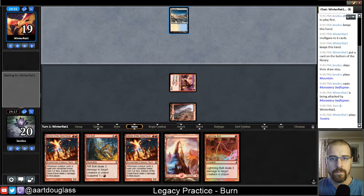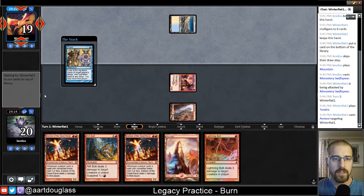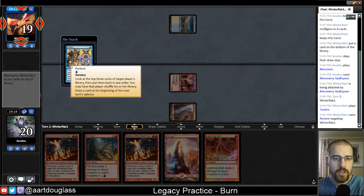What's good about having the two Eidolons is that if one of them gets removed — so for instance, it looks like we see a Tundra in play with Portent. That probably means that we're playing Miracles, I think. I don't play as much Legacy as I play other formats, so I could be a little bit off there, but I'm pretty sure that this is going to be Miracles.